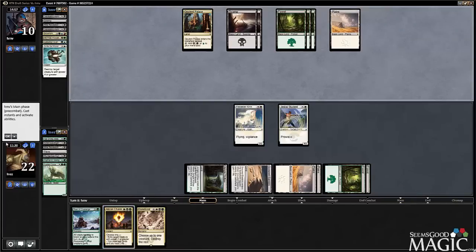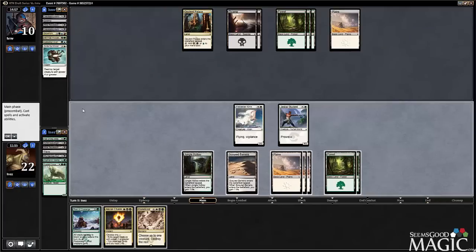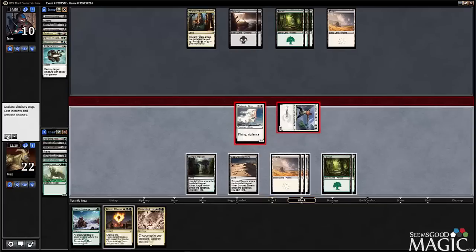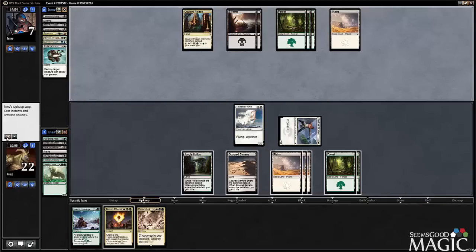Got the Abzan Charm with the Kirin, which is good. We have removal, we have Dune Blast — all good things. Pretty dangerous to use the Abzan Charm blindly, so I think we'll wait. I could deal this — this would get pumped. I think we're going to wait, because it's actually lethal next turn anyway.